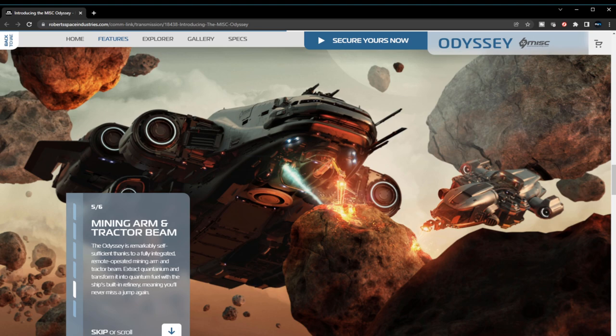Mining arm and tractor beam: the Odyssey is remarkably self-sufficient thanks to the fully integrated remote operating mining arm and tractor beam. You can extract quantanium and transfer it — transform it into quantanium fuel with the ship's built-in refinery, meaning you'll never miss a jump again. But hold on — can you also just make raw quantanium and trade it with other players, or does it go directly into quantanium fuel? I hope the refinery can refine other things too, but the quantanium fuel conversion is a really cool added feature.